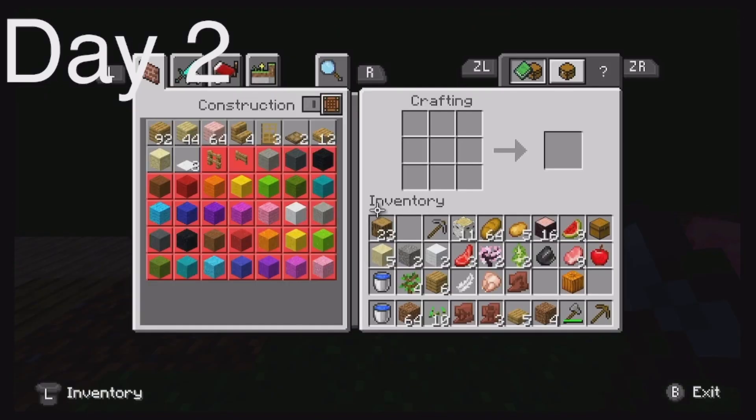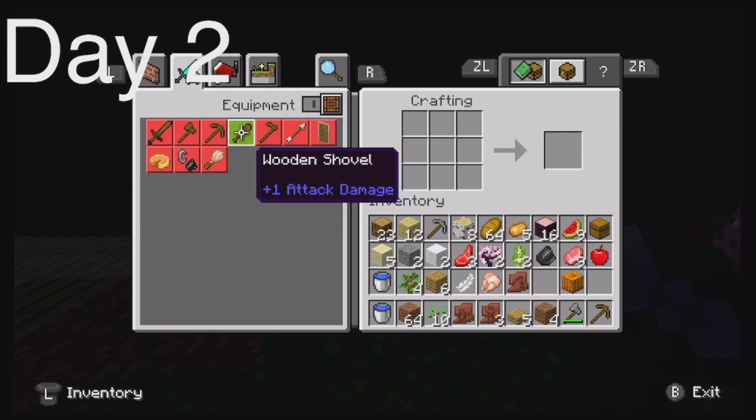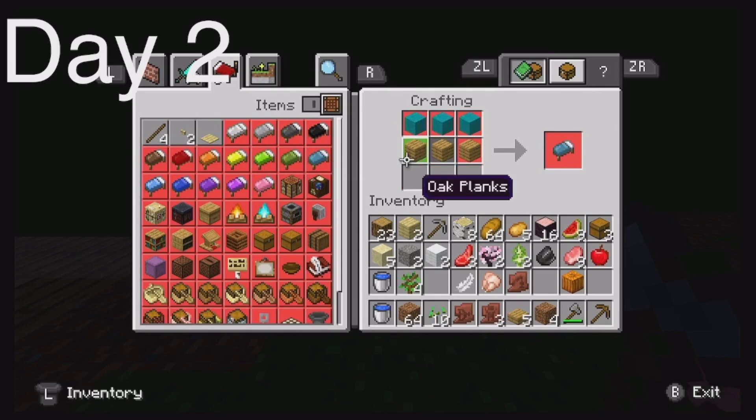Sorry if it's a little laggy — I just got a new one block stage. I think I want to make two chests, but I already have a chest from earlier.